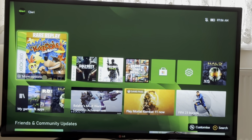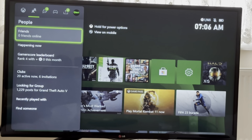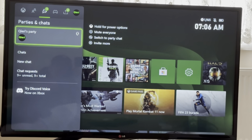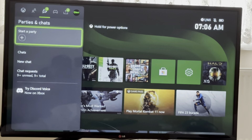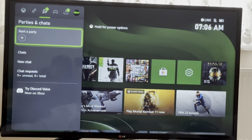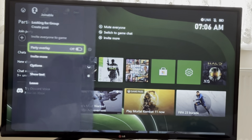Press on your Xbox home button and then you want to go over to Parties and Chats. As you can see, I'm already in a party chat so let's leave that. You'll see something like this — just click on Start a Party.